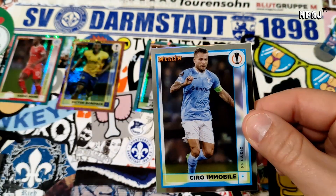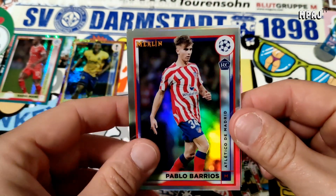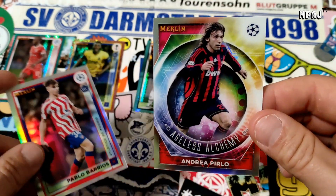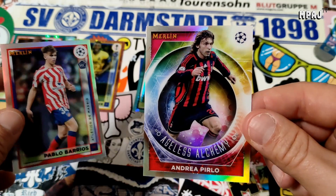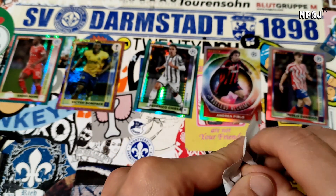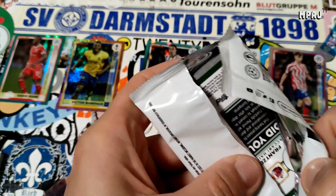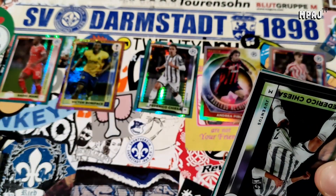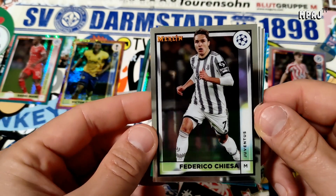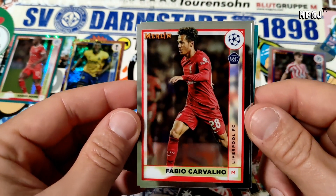Modric starts us off in the next pack, Immobile - and there we go, there's our first refractor! Barrios, and right behind we have the Ageless Alchemy - there we go, Pirlo! Very nice card, very cool legend. I love those Alchemy cards for real. They're a little bit over the top but they have the best players, the best legends.